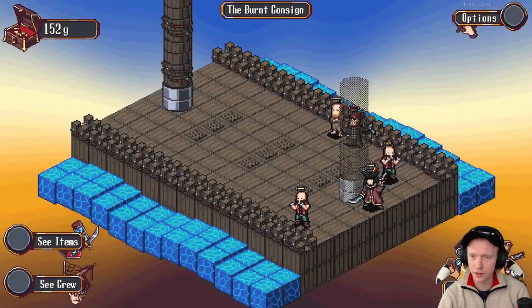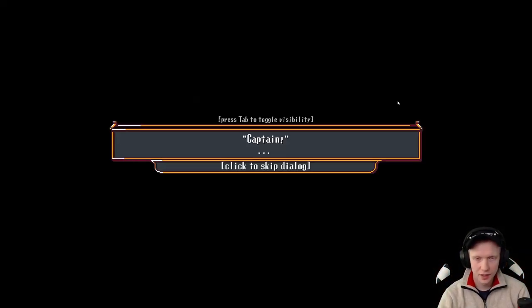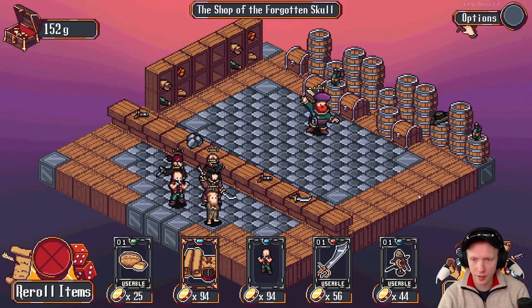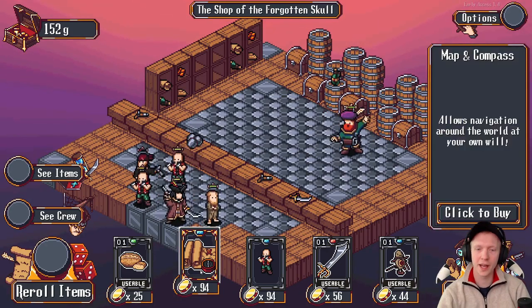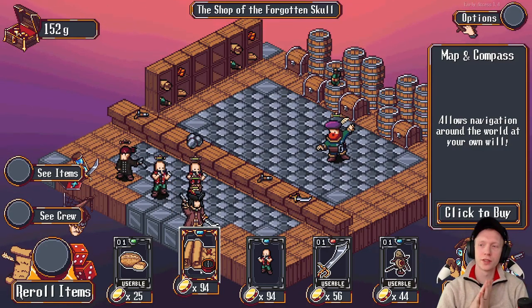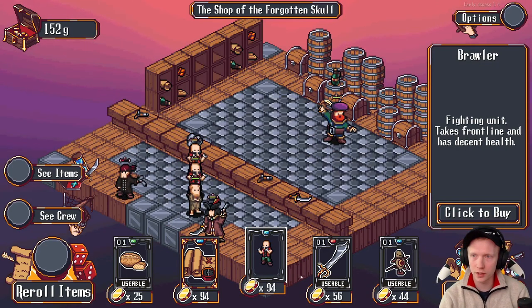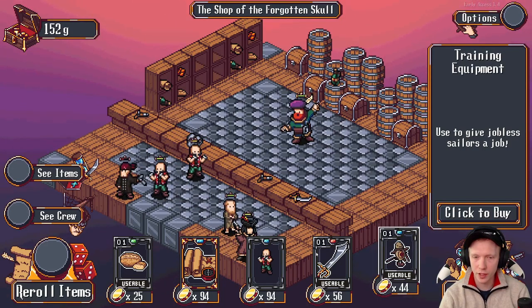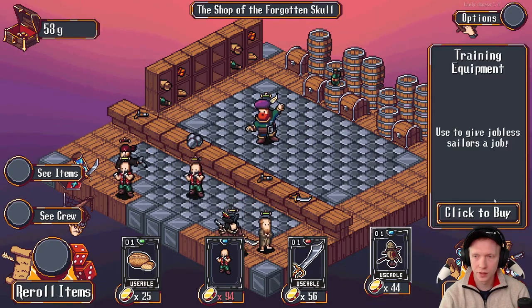Nothing to do here, it looks. I got to watch the heal — don't let them die. Back at the shop. What's this do? Allows navigation around the world at your own will. It's tempting to buy the other brawler here though — takes front line and has decent health. But maybe we just buy the job and the map and compass. The job assignment, map and compass — let's do that.